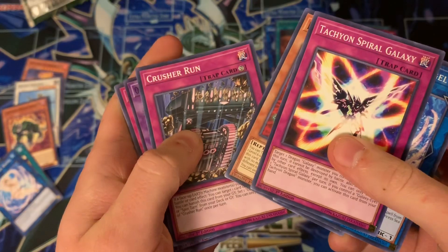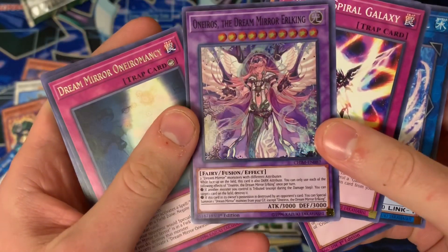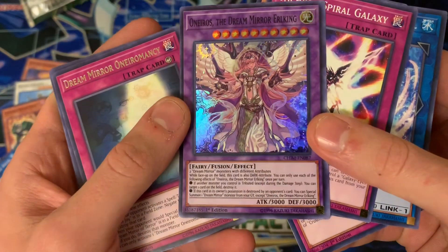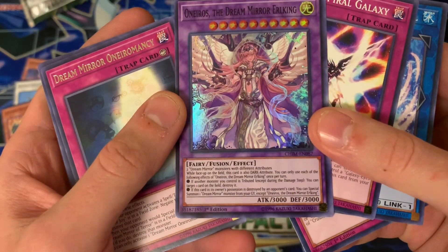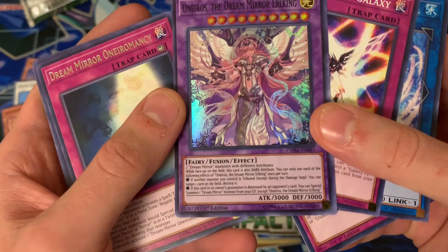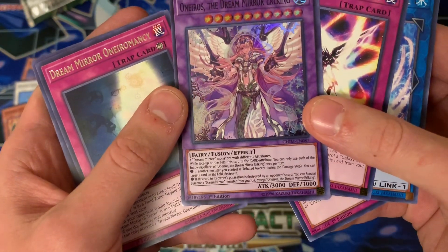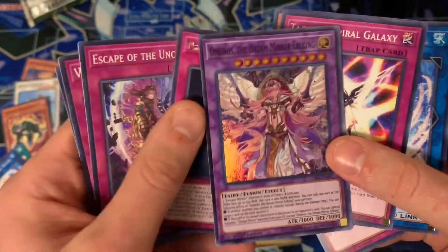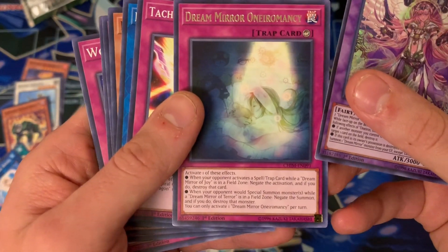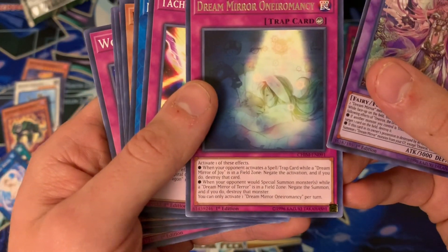Oh hey, it's a Still Dreamer holo — that's pretty cool. This is another archetype I've been having a lot of fun playing with. Two Dreamer monsters with different attributes; while face up on the field this card is also a dark attribute, originally light. Once per turn: if another monster you control is tributed, except during the damage step, you can target one card on the field and destroy it. If this card in the owner's position is destroyed by opponent's card, you can special summon one Dreamer monster from your graveyard except itself. There's also a Dreamer counter trap — when your opponent activates a spell/trap while Dream Mirror of Joy is on the field, negate and destroy it; or when they special summon while Dream Mirror of Terror is on the field, negate and destroy. Pretty cool actually.